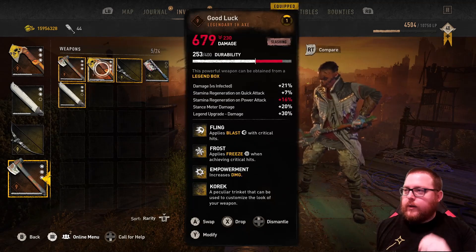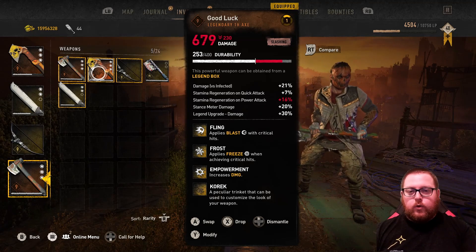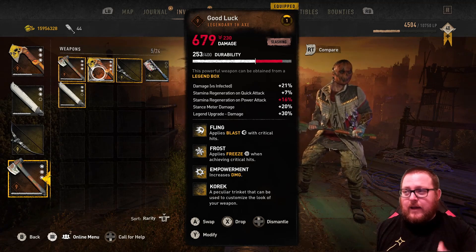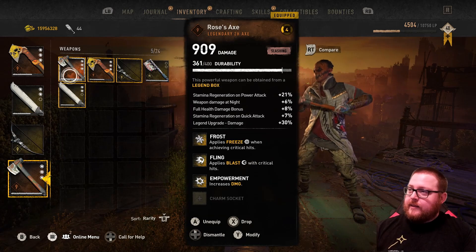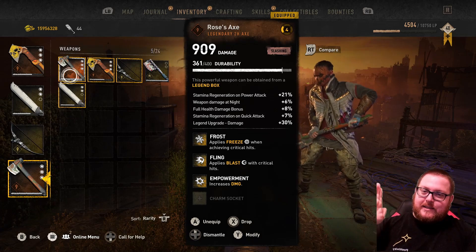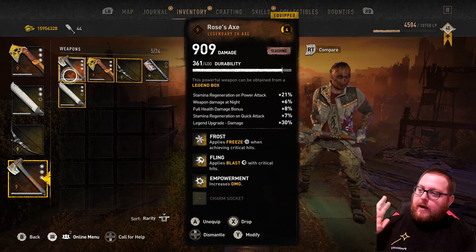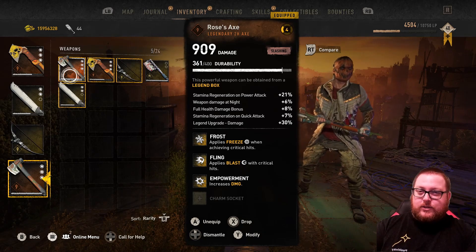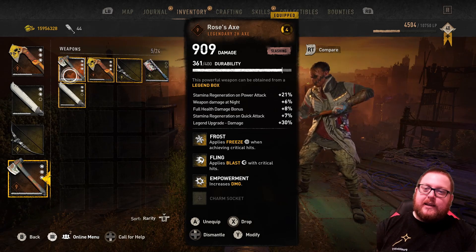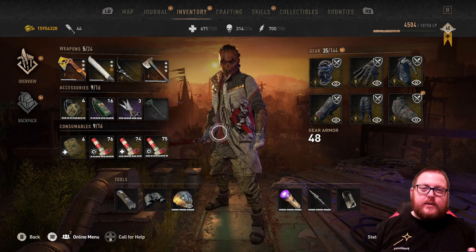Quick thing in case you didn't know: two-handed weapons can now have full mods put on them, which they couldn't before — and that's super awesome. This Rose's Axe I'm showing is two-handed; it has 909 damage with a base of 731. I've seen someone mention getting as high as 922 after putting mods on it. This thing can be absolutely insane with how much more damage you can do now that two-handed weapons support full mods.